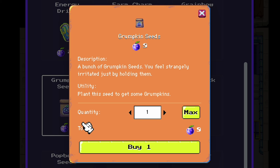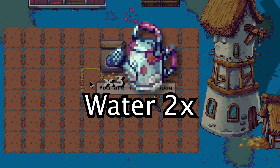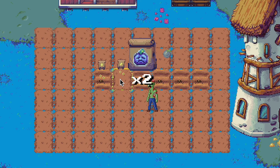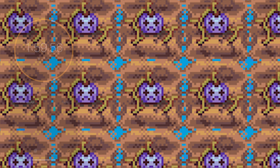You can get the normal Gromkin seeds at Hazel's shop when you are farming level 7. To grow them, you need to water them twice — the first time right at the start and the second time after around 2 hours. Make sure to set a timer, as they will die if you don't water them.